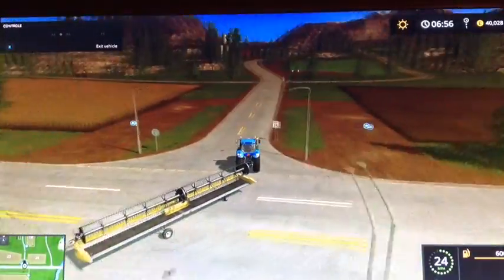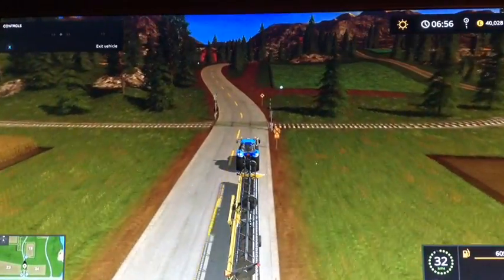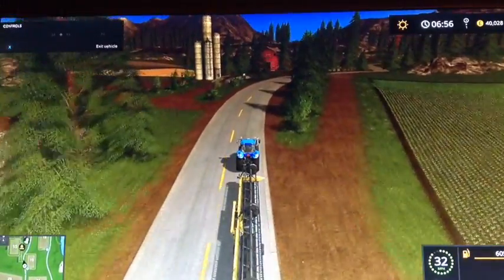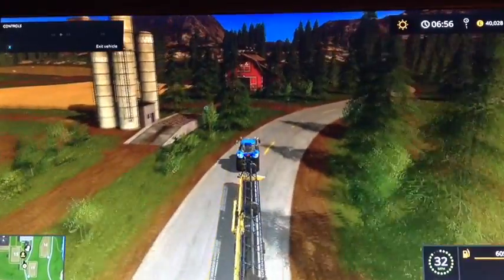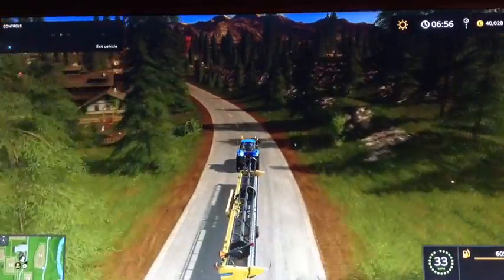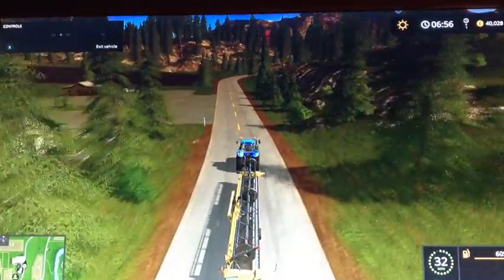The big Case is towing the seeder, I think it is, because they're kind of the most important jobs, so I thought we might as well get the Cases to do it. We'll keep Sam happy by making the Cases do the important things. And then the vent is towing the tipper so we can get the grain in the back of that once we've combined the park.